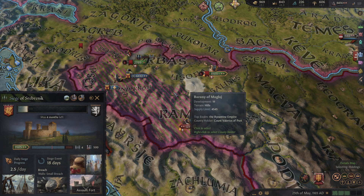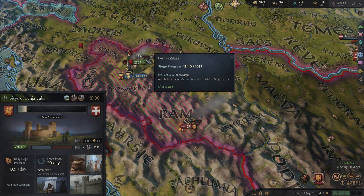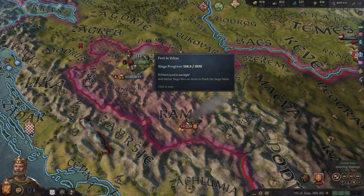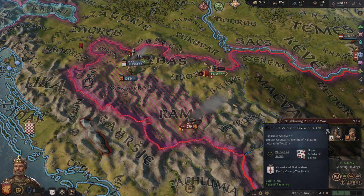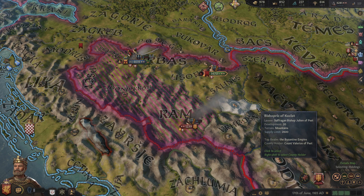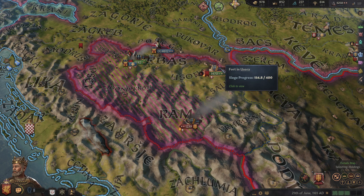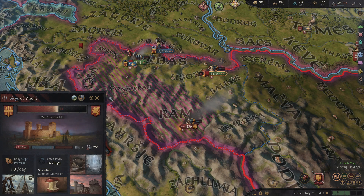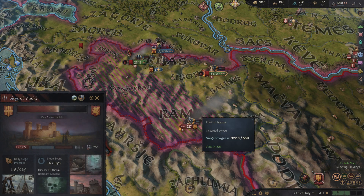Let's get this siege done. This is five years over here, but having no mangonels there is absolutely fine. Our allies are moving in over here - they're likely going to leave that siege, but I think that's okay. We got a siege there - three months left. To four months. Two months, actually. To three months.